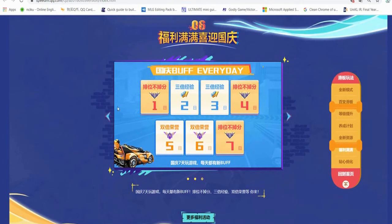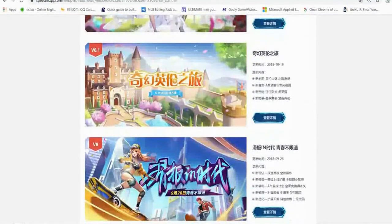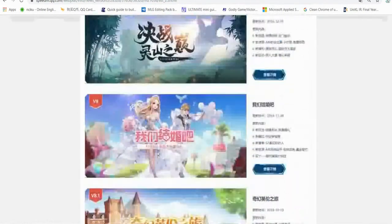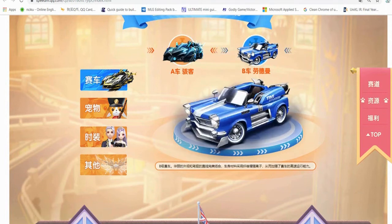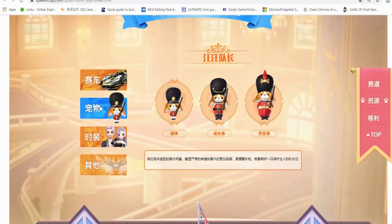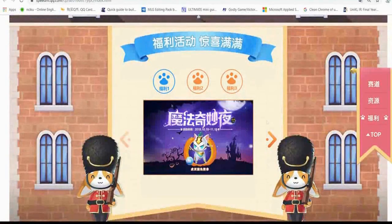This is where they introduced the rank no-deduction events: triple XP no rank deduction, double border points no rank deduction - it started from this point. That was version 8. Then version 8.1 on September 28th was when Castlevania and OC came out. So during our time, when version 7 first came out, Castlevania content was already releasing. The hacker car is coming to Speed Drifters, along with this B car.